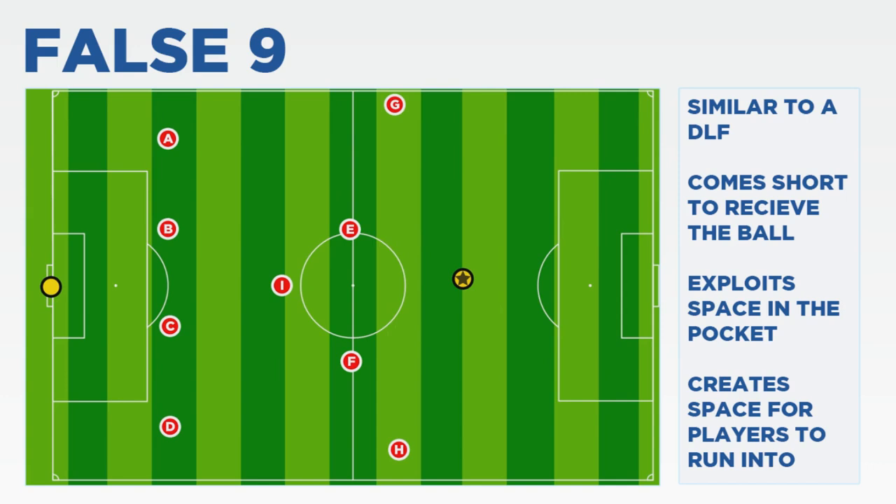The great thing about the False 9 is it works in a variety of ways. The player can come shallow for the ball or be the lead scoring threat — you only have to look at Barcelona after Messi's establishment in the role: they went on to sell Ibrahimović, and last season Messi went on to get 70-odd goals from this position. As well as dropping deep, they're able to roam in the area. Whilst most attacking threat comes in a vertical movement dropping deep, when needed this player can move with the ball to support, and when the ball is on the wings, they're more than capable of making bursting runs into the box to get on the end of crosses.